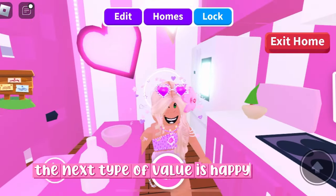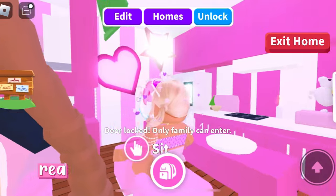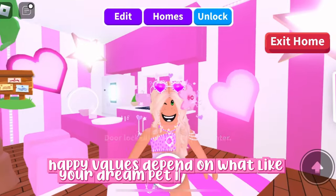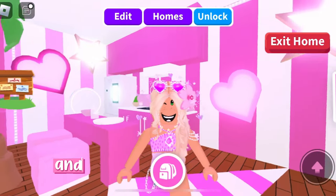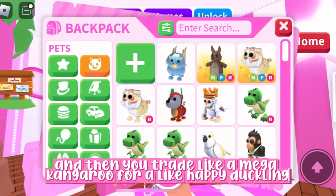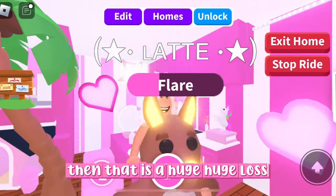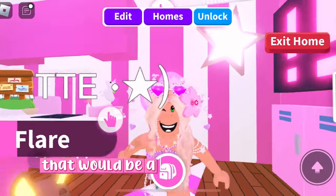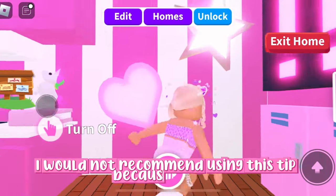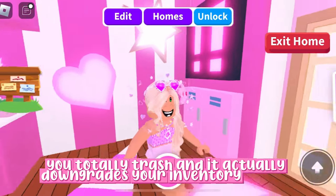The next type is happy values. Happy values are basically for a pet that you really, really want even if it's not worth it in normal trading. For example, if your dream pet is a happy duckling and you trade a mega kangaroo for it, that's a huge loss normally — but in happy values, it's a win because you want the pet. I would not recommend this because it totally downgrades your inventory.